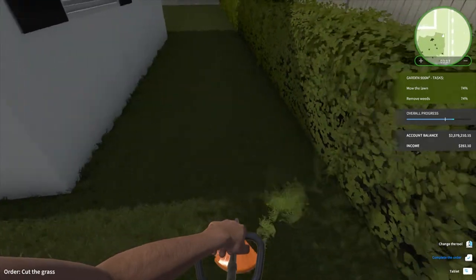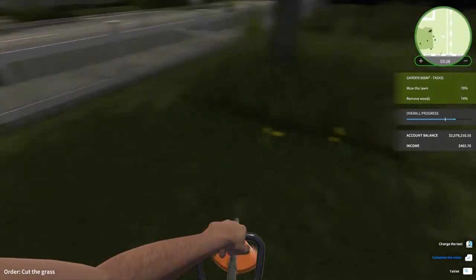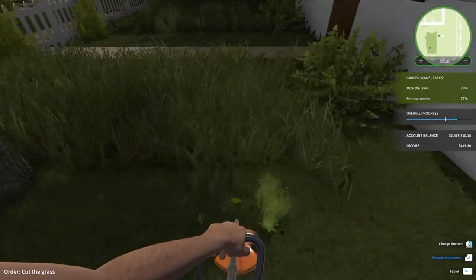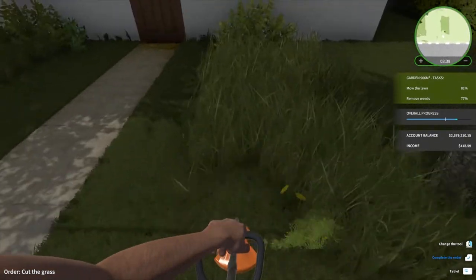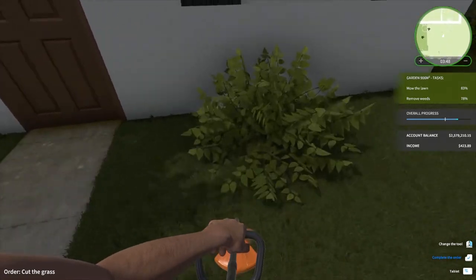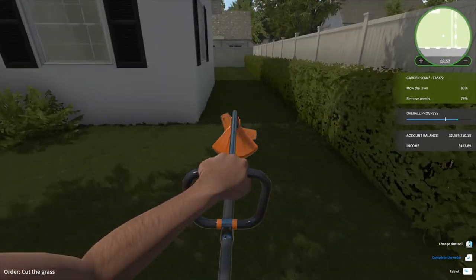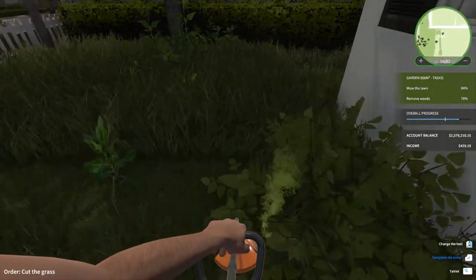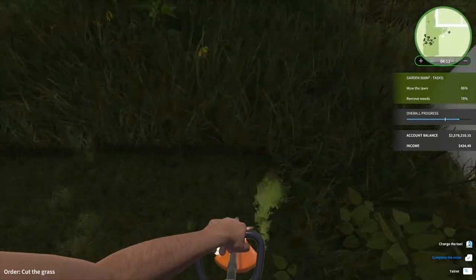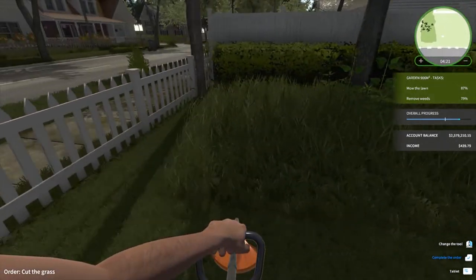That tree - or more of a bush really - is in the way, makes it hard to snip around it. Missed a fair bit back here and over there as well. All right, it's nearly done, just got to fix up a few spots. Looking at the map and running toward where I think I've missed. Around the tree - bush, sort of tree, it's a bush. Let's go around the front of the house - it wasn't letting us get that little bit, but we got it.